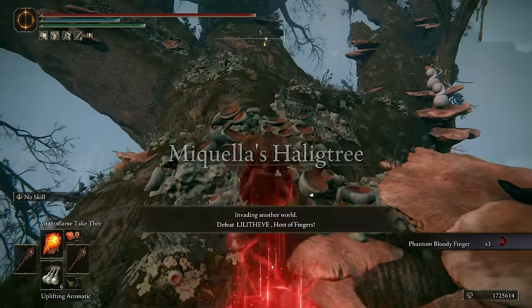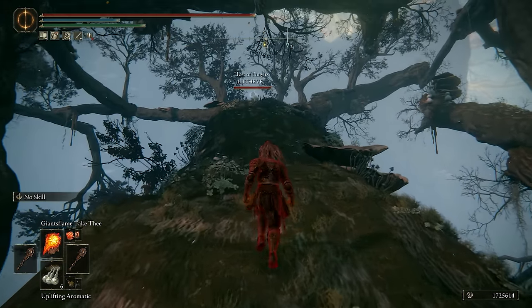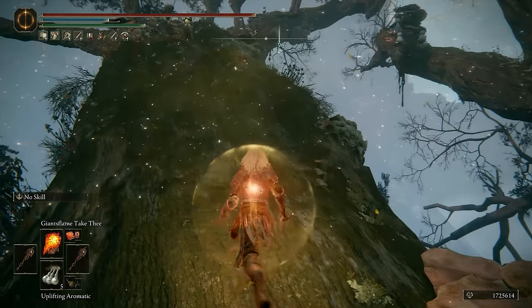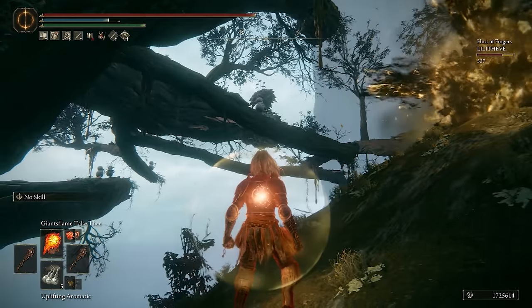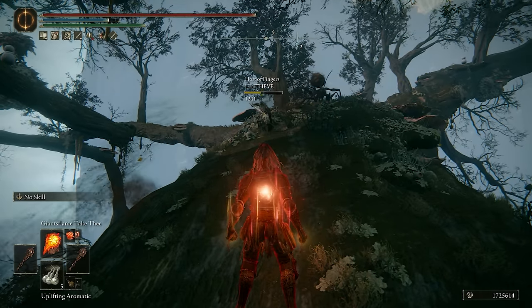Onto the Haligtree we go with Lily Thief. Hello Lily — you can't be alone right? But I'm not enjoying what I'm seeing with that weapon, that's not my favorite thing to fight on a tree if you have multiple. I'm gonna be a little afraid. Interesting, so like a polearm build. There are ants behind you though Lily — oh my god.